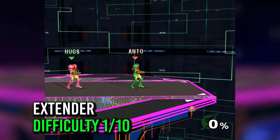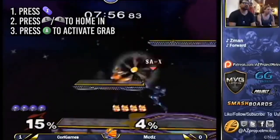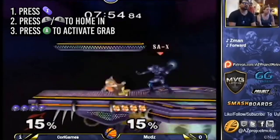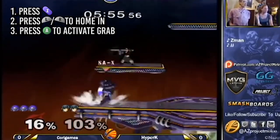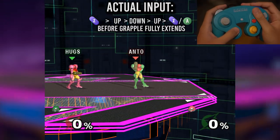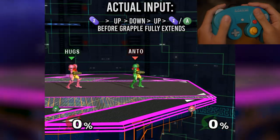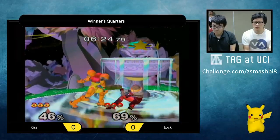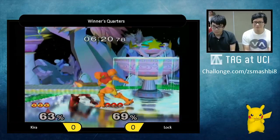Number 2: Extender. Samus can get a longer grapple than usual, which can home in on the opponent by pressing L or R, and won't grab the opponent unless the user presses A just as the tip of it connects. The most guaranteed way to get the extender is to mash up and down on the D-pad as well as the A button after you press Z. It can be used for tech chasing and surprise grabs on platforms, but most top Samus players prefer to keep their original grab.